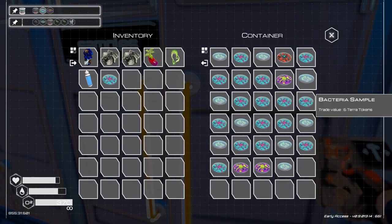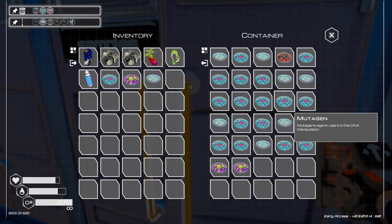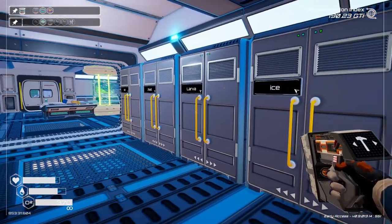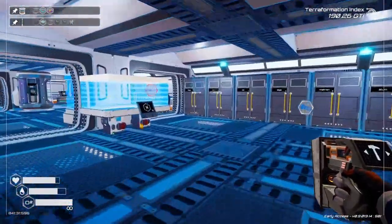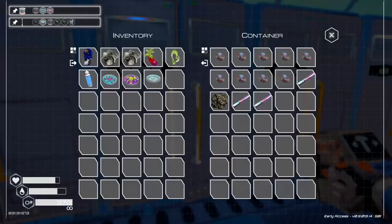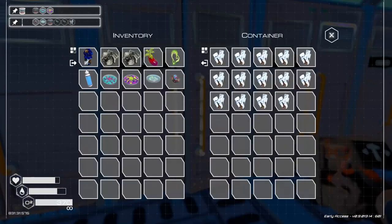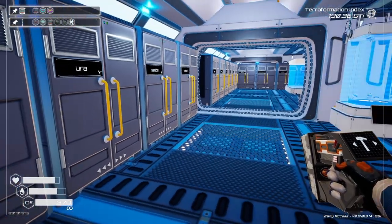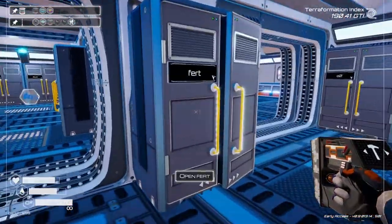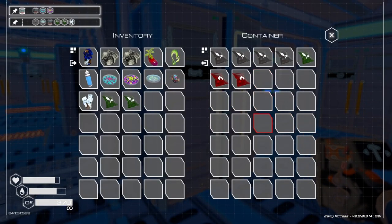Now we need samples. We need one of these, one of these, and one of these. And we need one of the trees. Let's get the super alloy first. One super alloy. We need one of the Z ones - that one. And fertilizer. That'll give me the tree spreader.